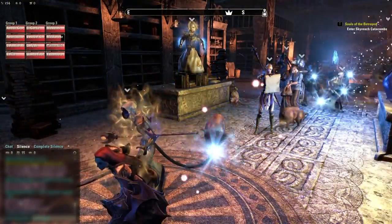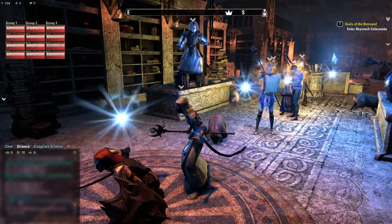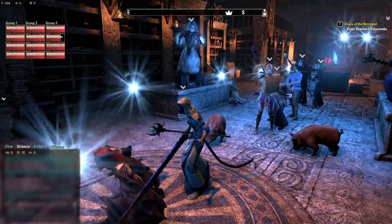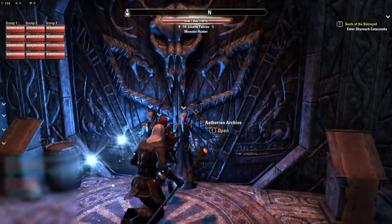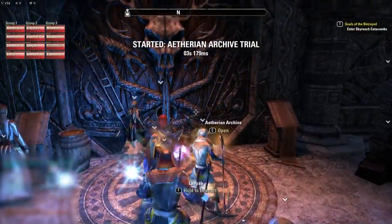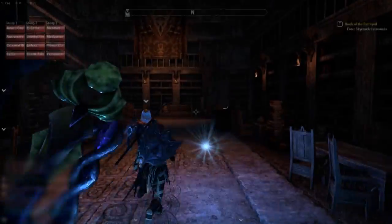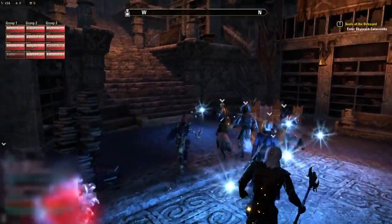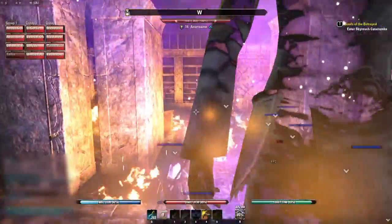As you can see here, we're somewhat lined up in three separate groups. This is something you want to do prior to entering — you want to make sure that your tank stays in the middle group and that you have a healer in both the left and the right group. You can sometimes do without in the right group, but the left group it helps a lot to have a healer there. Each group consists of four people.